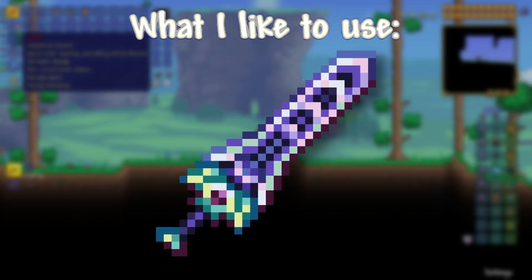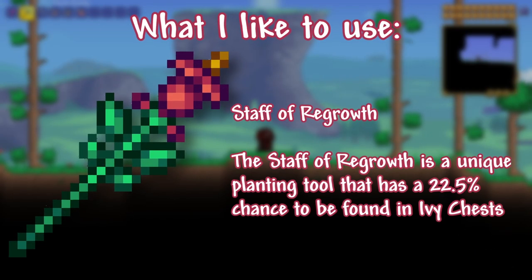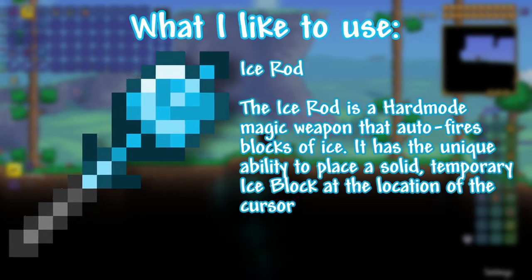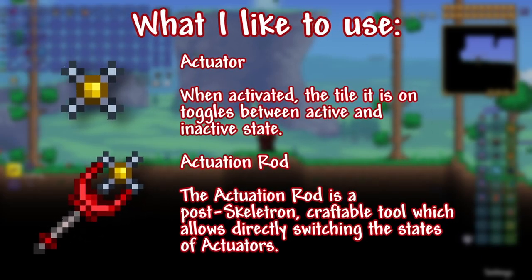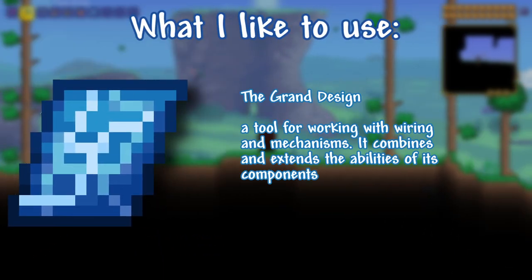Then some sort of weapon for clearing out enemies. The Staff of Regrowth is really helpful — if you've got some dirt you can just regrowth it straight back. An Ice Rod is useful if you want to place something in the sky. Then actuators — with my builds I like to do some actuation, which basically means you place things and push them to the back.